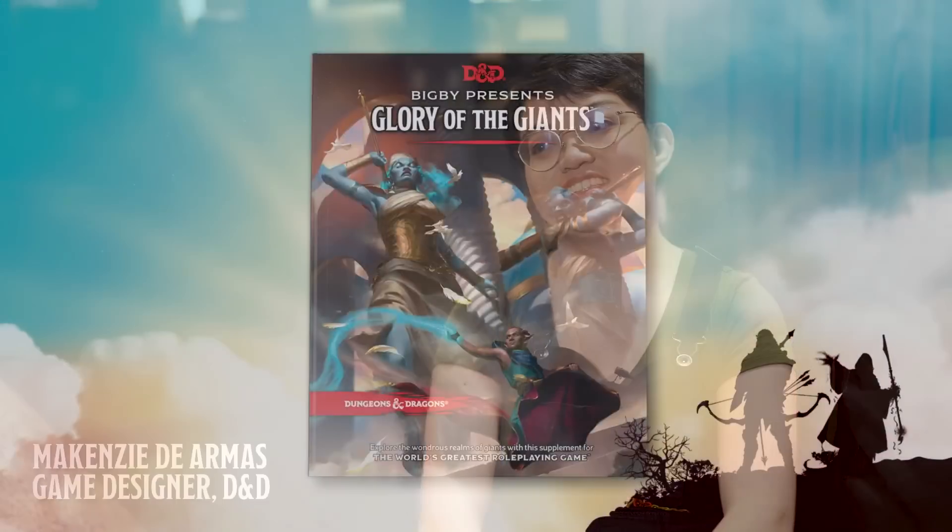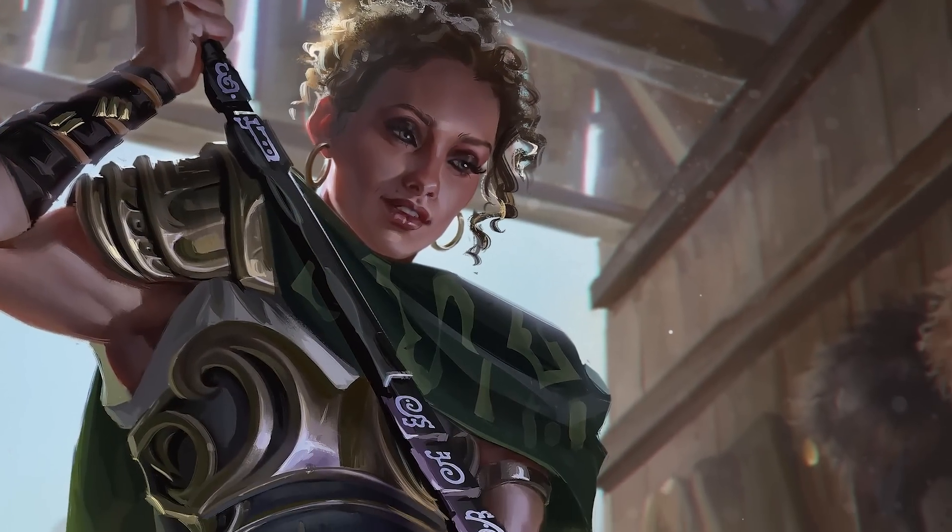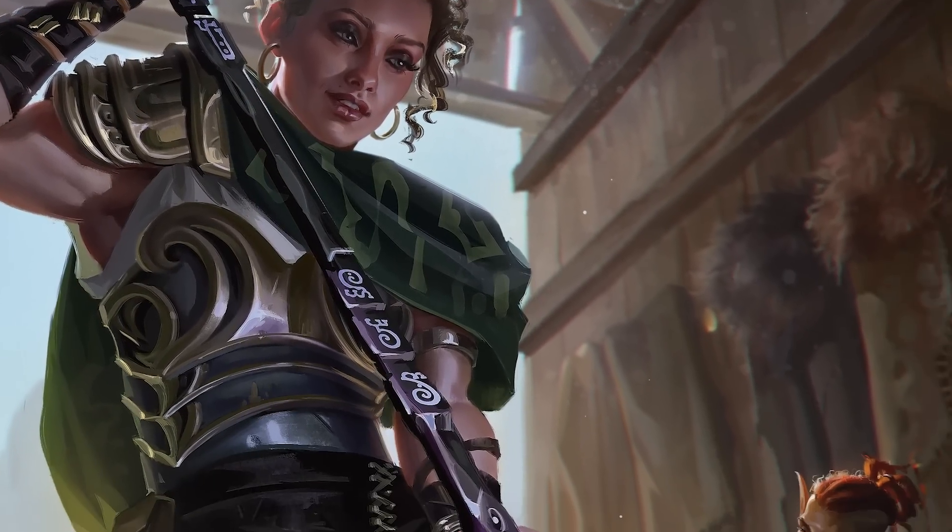There are a lot of giants in this book, a lot of locations, but also a lot of magic items and treasure. These are some of my favorite magic items I have ever made. We've got a variety of magic items in this book, including three artifacts, and one magic item for every single giant rune that appears in the book. With the rune items, each one is imbued with power and has a giant rune inscribed on it, giving the wielder the ability to invoke the rune for an extra burst of power or an extra effect.